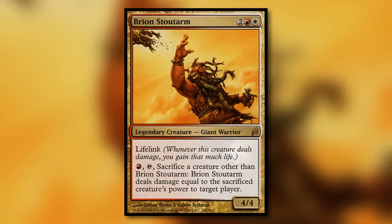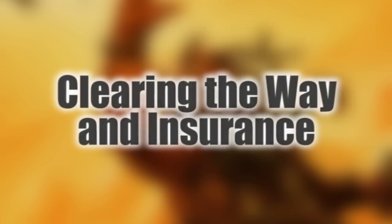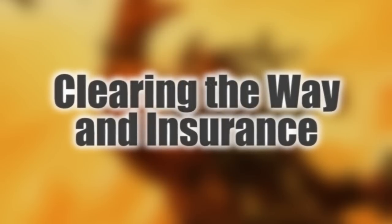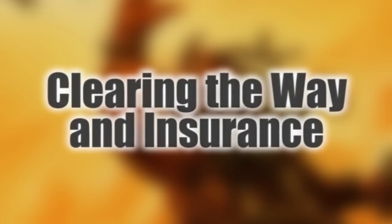Brion Stoutarm is an exceptional giant with a hilarious ability — in this deck, he will be doing significant damage most of the time. Mirror Entity: all of your giants are already huge, but if you have enough mana, you can make them truly gigantic. We want a combination of solid removal to make beating face easier, as well as ways to make sure that creature removal doesn't ruin all of our plans.